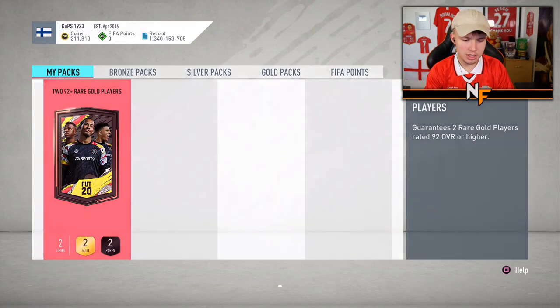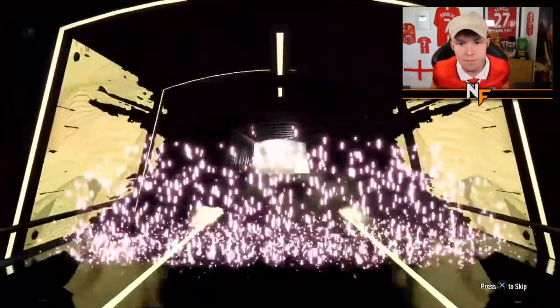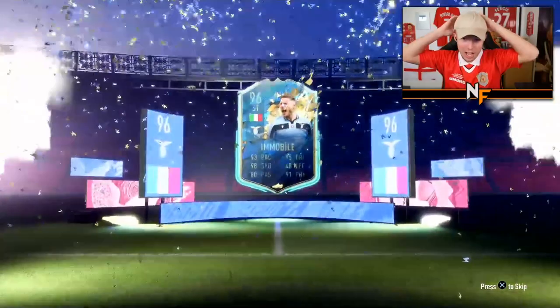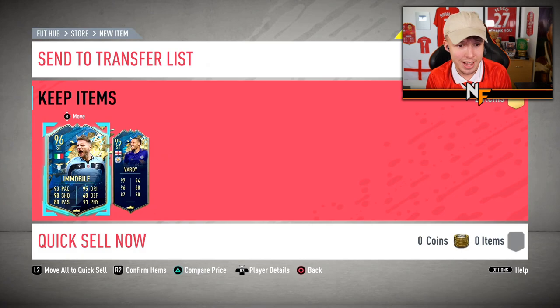On to pack two. Team of the Season on the front — Italian striker, Immobile, 86 overall going to 96. Let's see who's behind Immobile... Vadi! A 96 and a 95, not bad at all.